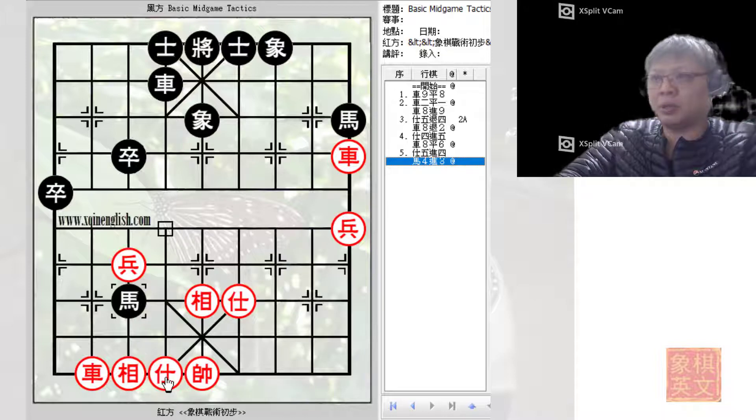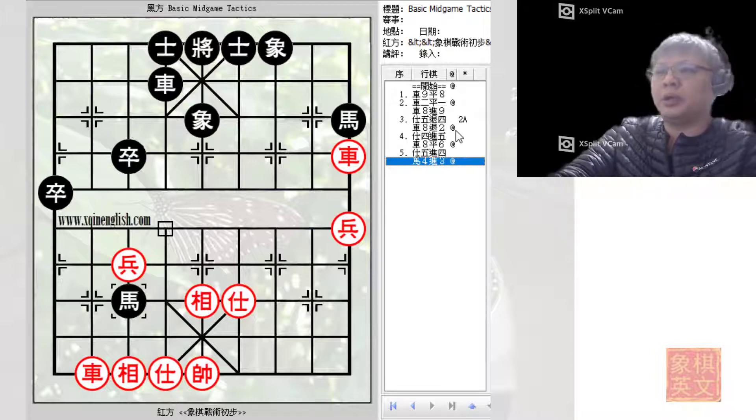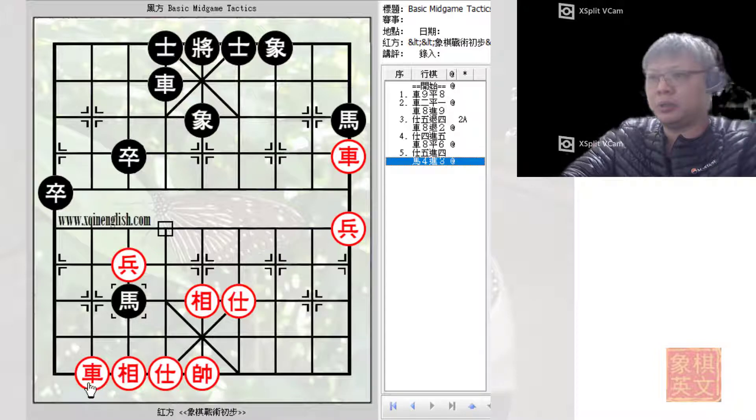However, black could simply capture the red cannon by force, because black would then threaten checkmate with the angular horse — checkmate with R4+8. To resolve this checkmate, the red chariot would be lost. After capturing the chariot, it would be black's two horses and one chariot versus red's only chariot, a winning situation.